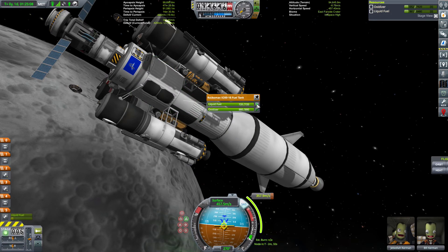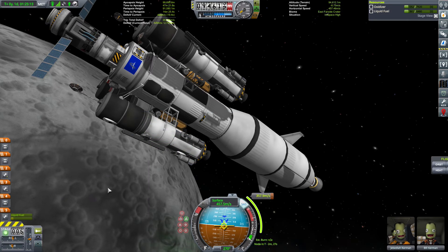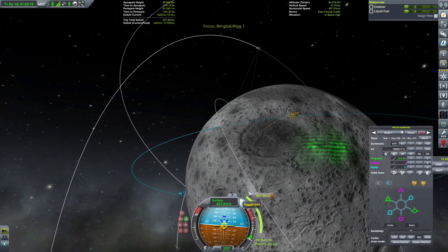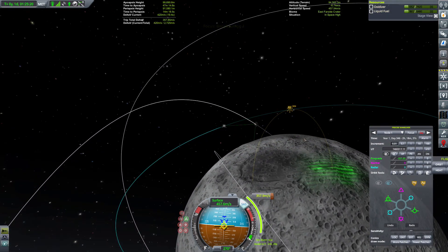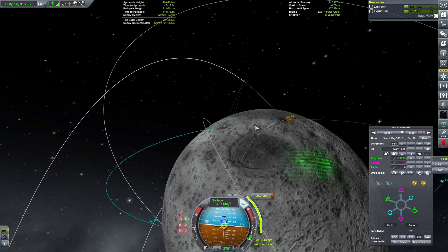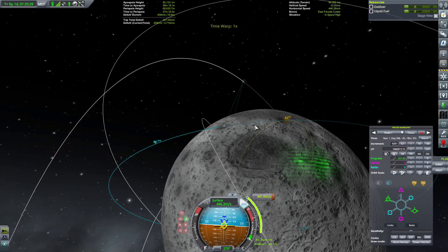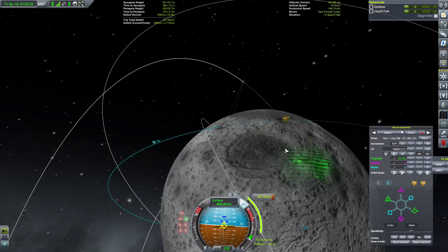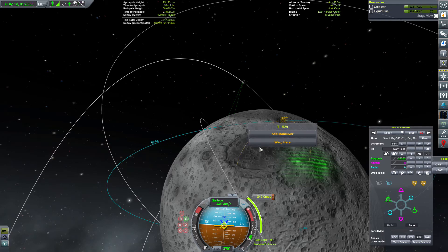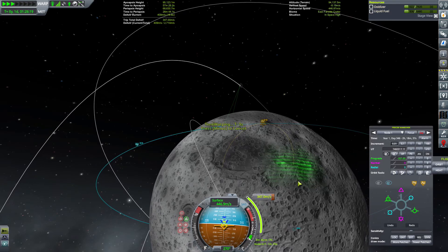Den werden wir nicht blockieren, den werdet ihr schön leersaugen. Wie sieht unser... Wir müssen jetzt erst mal gucken. Ein 17-Sekunden-Burn ist das. Macht 8 Sekunden. Ihr worbt noch ein Stück näher ran – da müsste der eigentlich dazukommen.